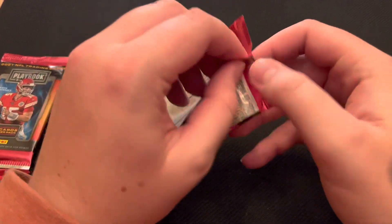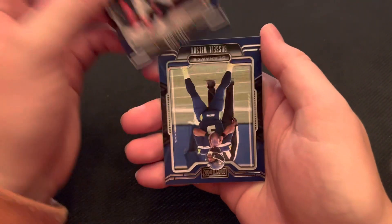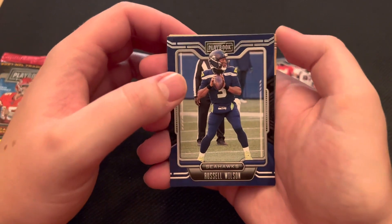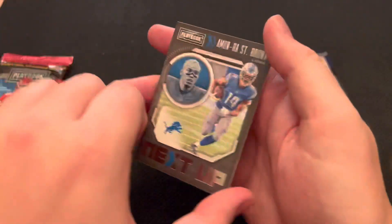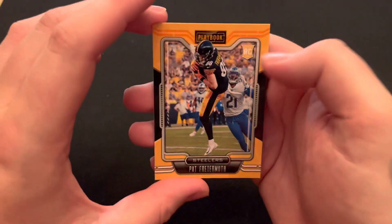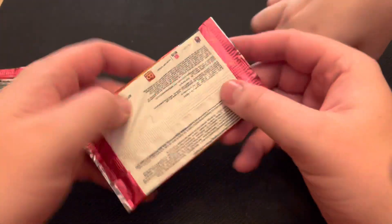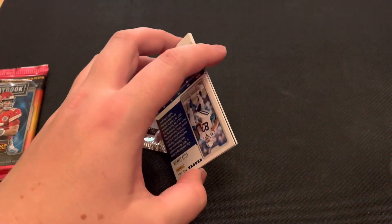Hopping into the next pack. We have a Noah Fant, who is no longer a Denver Bronco — he was part of the trade to Seattle. And speaking of another part of that trade, to Denver: Russell Wilson. I think people are doubting how good Russell Wilson actually is, but I think Denver is going to be a much better team with him. A Amon-Ra St. Brown card, one of my favorite rookies. A Pete Werner rookie card. And then a Pat Freiermuth orange parallel rookie card — he was a great tight end for fantasy this past year. You could pick him up in most leagues and he got consistent points.